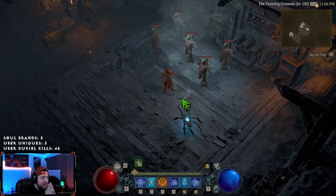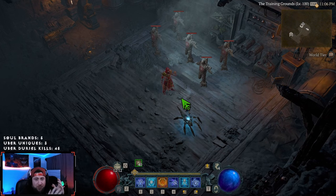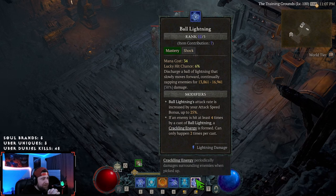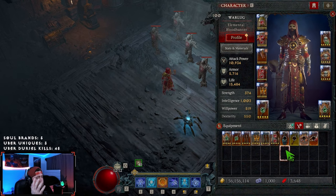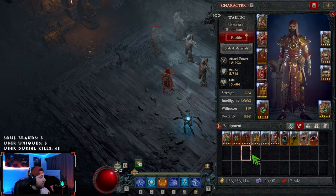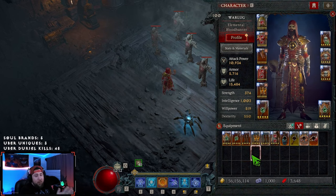Welcome back to the channel. Today I have some distressing news. From the patch notes, our beloved Ball Lightning for the sorcerer — the second best build in the game from a season ago — has been utterly nerfed into the ground. At first when I saw Ball Lightning was getting a small nerf I thought it wouldn't be that bad, but after plenty of testing, boy was I wrong.